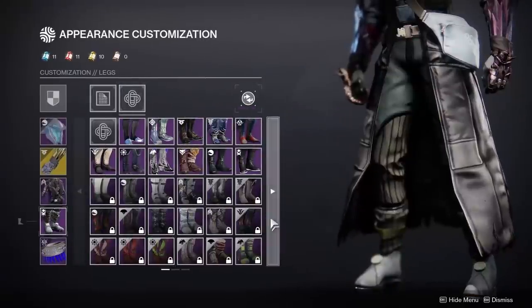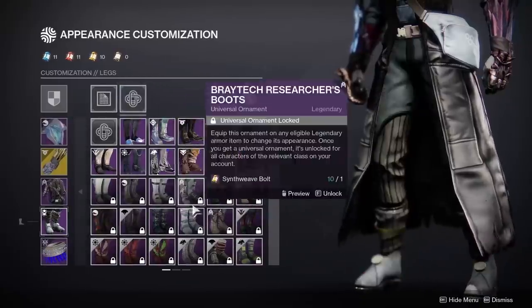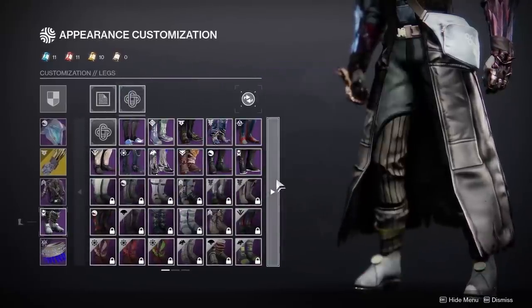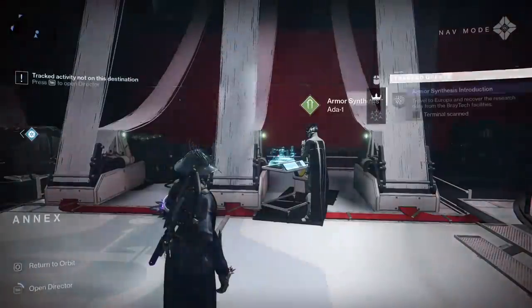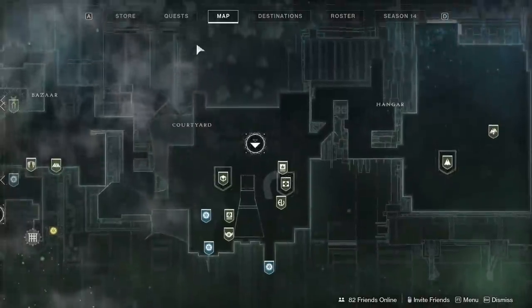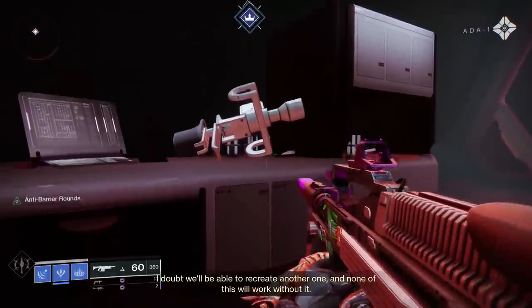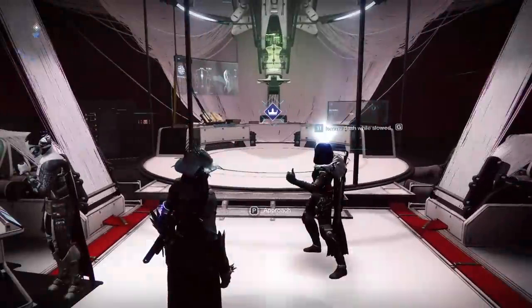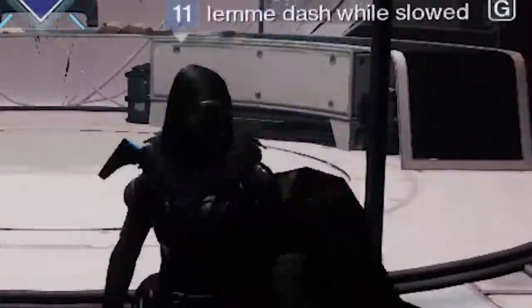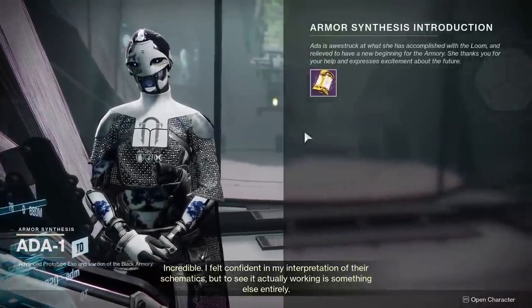Another thing going on in Season 14 is transmog, aka armor synth. The materials might make your head hurt, but don't worry — I got you. First, you're going to go over to Banshee at the tower, who will lead you to Ada-1, who's back in her little nook. She'll send you out on a very easy quest — basically head over to Europa and pick up some science-y doodad equipment. Head back to the tower, put the loom together, and Ada will give you a package of five synthweave per class and walk you through how synthweave works.